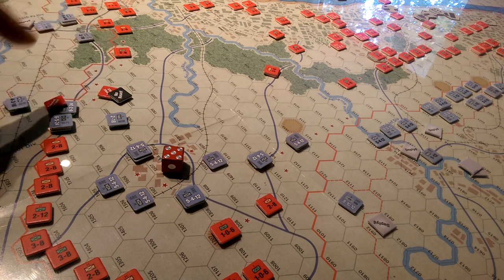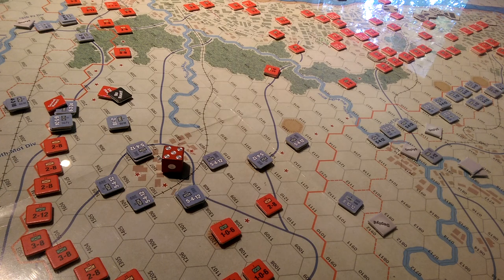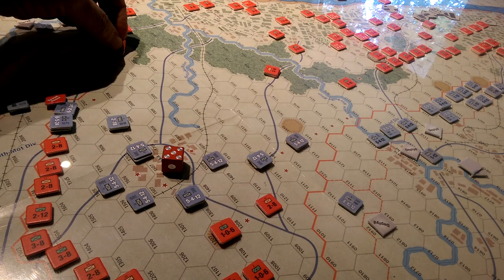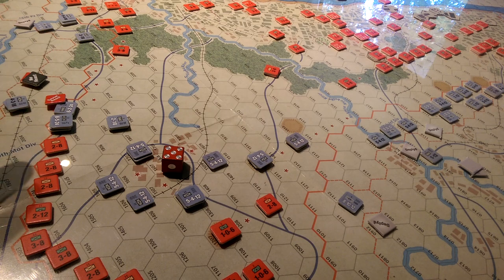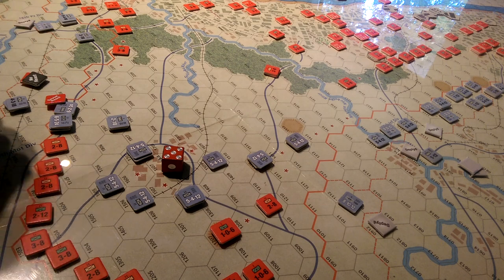Now we'll move to the Soviets. They're going to move some forces — we're going to try and negate a zone of control here, which I think will put us back in supply. That is something I will need to check. Actually, I would have to negate the right spot — I have to negate one, two, three, four or three hexes. So I'm not going to get that done this turn for them.